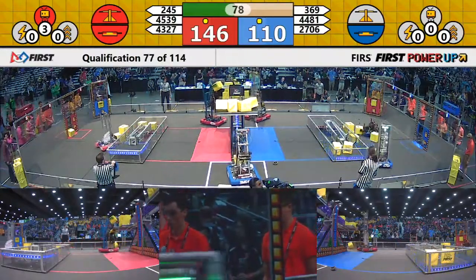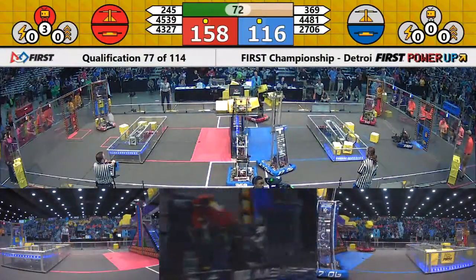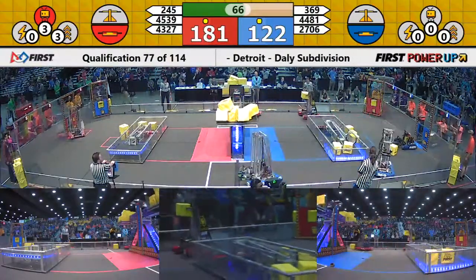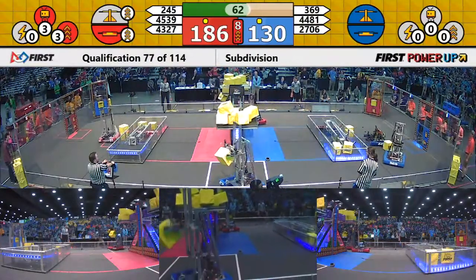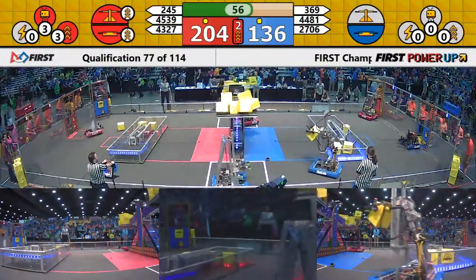Team Rembrandt coming back, taking a Power Cube and popping it right through their robot into the Exchange. A very fast Exchange Bot here from the Netherlands machine. Just over a minute left in play, Red with the advantage, 184 to 128. And this is going to help Red as they boost both the scale and the switch thanks to a delivery here.